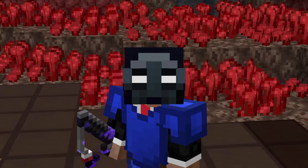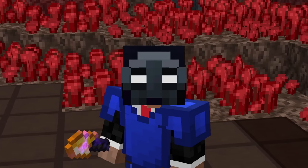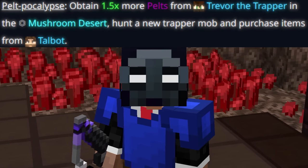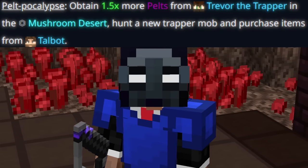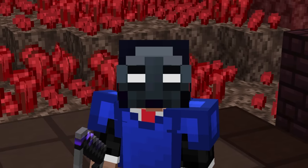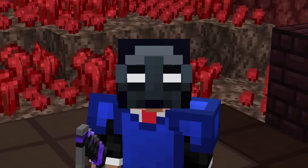Now the last perk, which is a paradise for early game money making as well as mid game and end game investing: Pelt-pocalypse. This perk gives you a 1.5x multiplier on all of the pelts you obtain while Mayor Finnegan is in office. Before we talk about investing, let's first touch on the early game part of it.